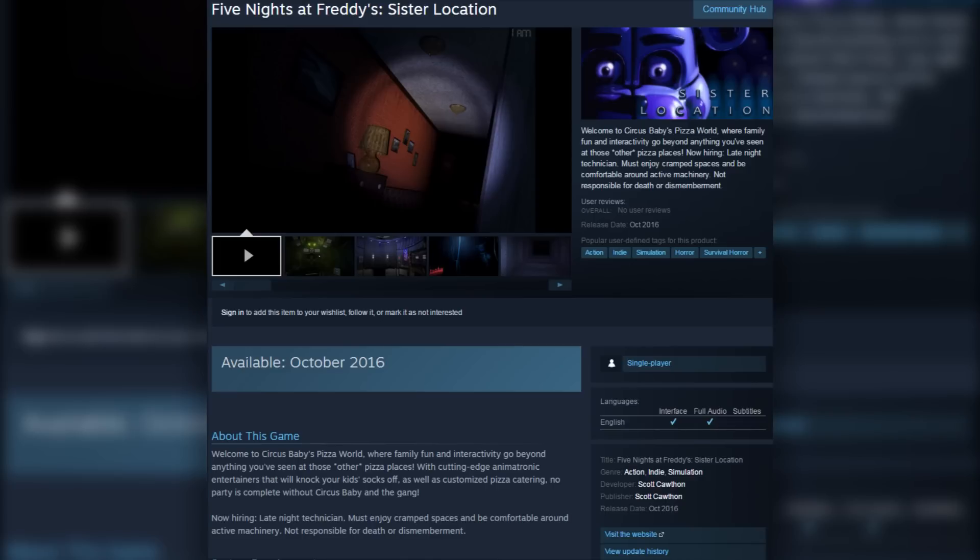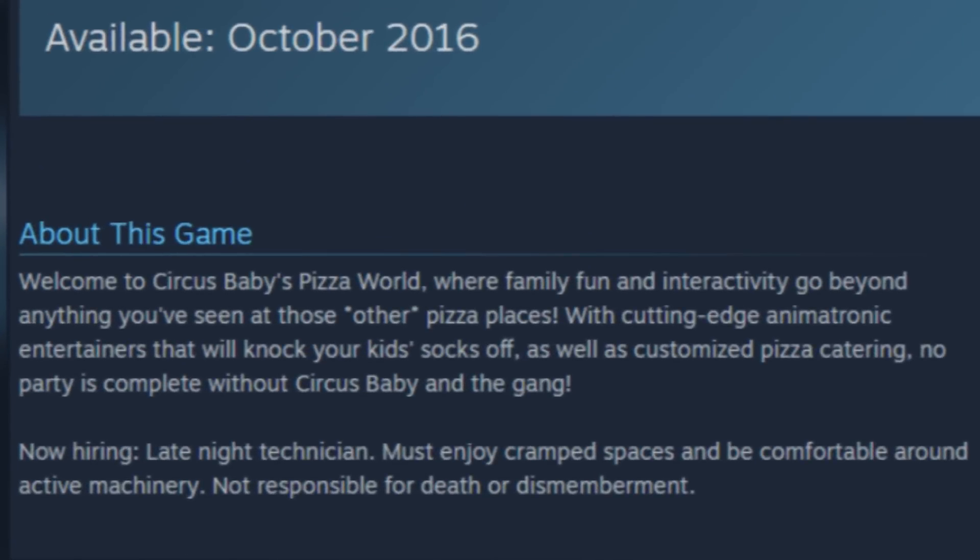Now we're reading the synopsis of the game. It says: 'Welcome to Circus Baby's Pizza World, where family fun and interactivity go beyond anything you've seen at those other pizza places — with cutting-edge animatronic entertainers that will knock your kids' socks off, as well as customized pizza catering. No party is complete without Circus Baby and the gang. Now hiring late night technician — must enjoy cramped spaces and be comfortable around active machinery. Not responsible for death or dismemberment.'